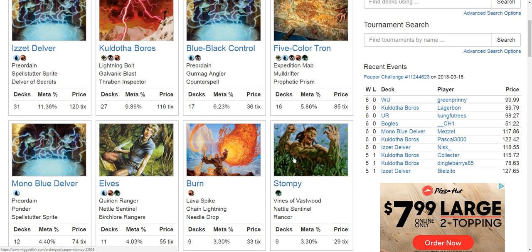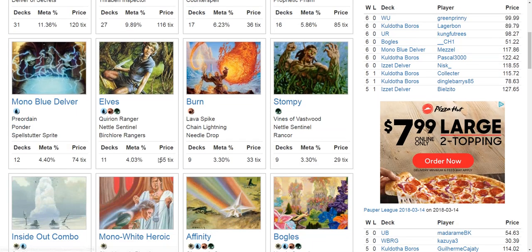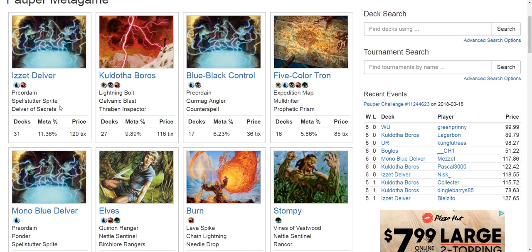There are matchups that are more difficult, and Blue Black Control can be somewhat difficult for Stompy if the Blue Black deck has fewer counterspells and more cheap removal with some efficient creatures. Also, Mono Blue Delver and Blue Red Delver can similarly be beat up by Blue Black Control.